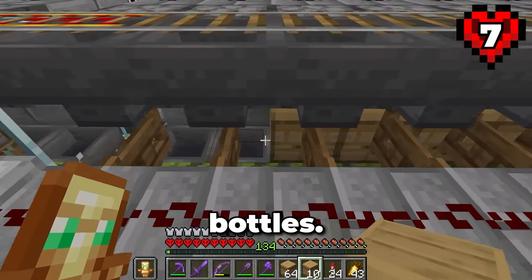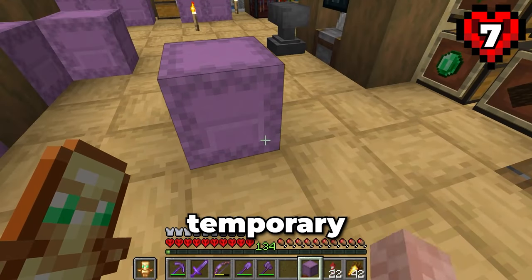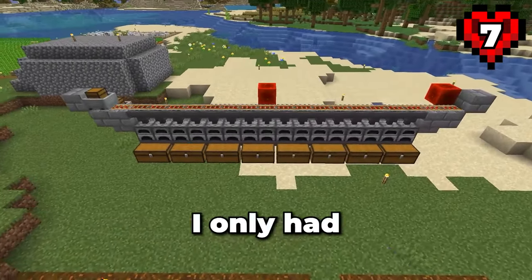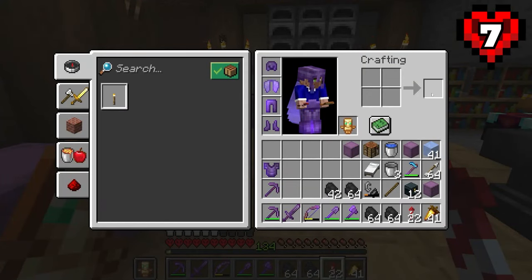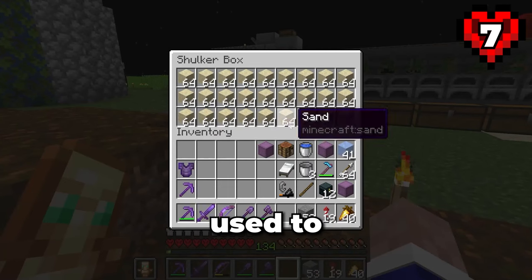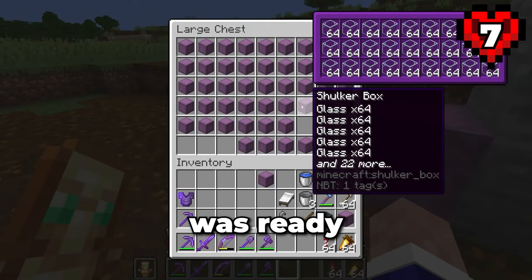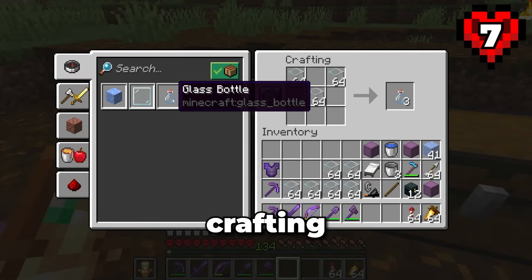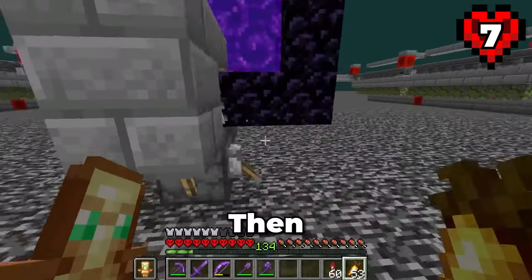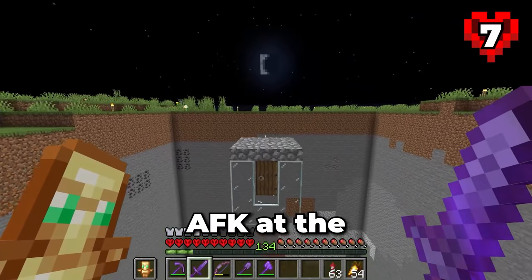Turning that sand into glass would take a long time, so I decided that a temporary super smelter would be useful. I only had a small amount of coal to start this, so I used it to smelt a few shulkers of logs, giving me lots of charcoal. This charcoal was then used to smelt all the glass needed for these bottles. After AFKing for a bit, all of the glass was ready to go, so I spent a while crafting them into bottles. I then moved all the bottles over to the honey farm and filled the whole thing, then activated the chunk loader and turned on the farm. I flew back to base and went AFK at the slime farm.